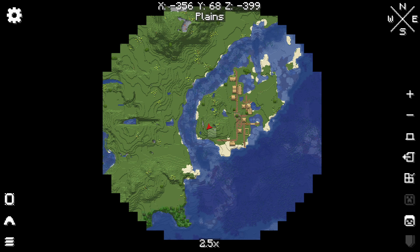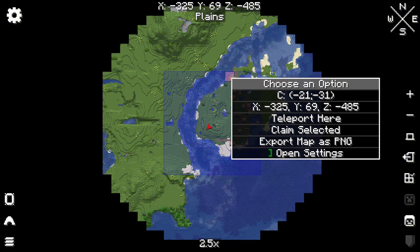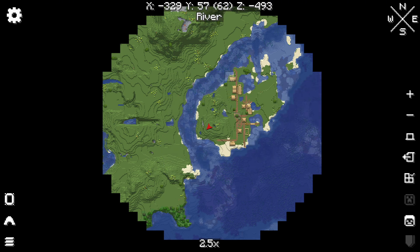First, find the area you want to force load — I think this little village here will be good enough for now. So to select a chunk, just right click on it. You'll see it highlighted with a border. The big blue block is the range that you can claim chunks in. The smaller purple pinkish block is the selected chunk. Want to select multiple chunks? Hold down your right click while dragging over the chunks that you would like to select.